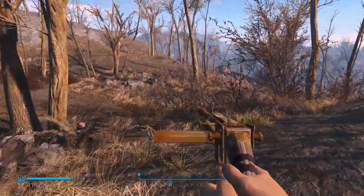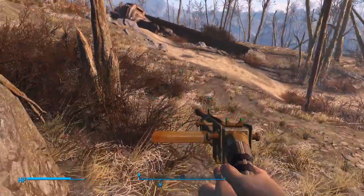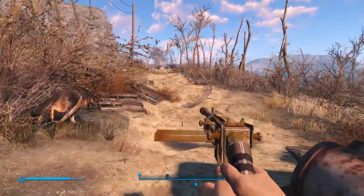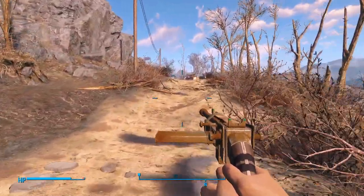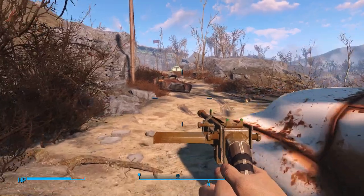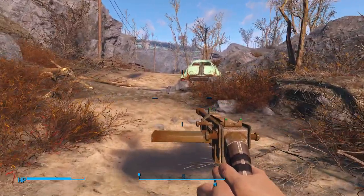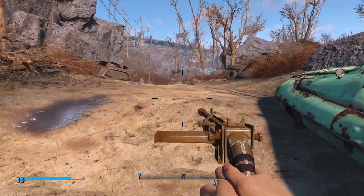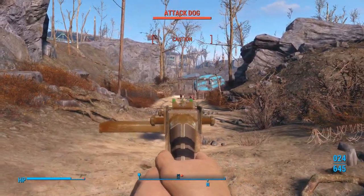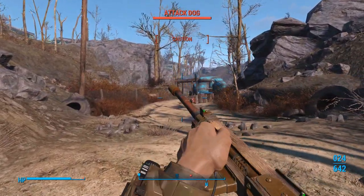You're gonna want to be very, very careful because there is going to be a raider with a Fat Man that's gonna be shooting mini nukes at us, and that is not fun at all. You can die very easily — at the level we're at and the armor we have, we can die to a mini nuke instantly. So when we get to that point, I'll let everybody know. Do a quick save — I'm probably gonna do a quick save as well, because every time I play I at least die once or twice here.